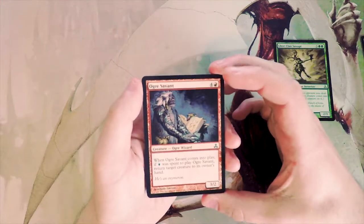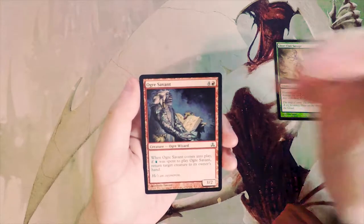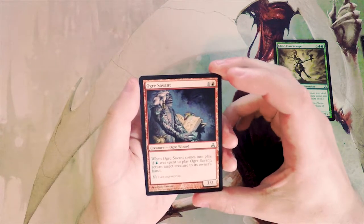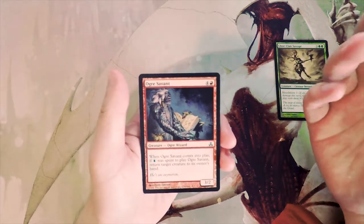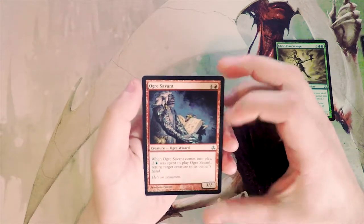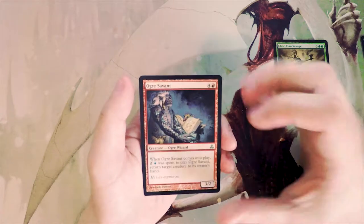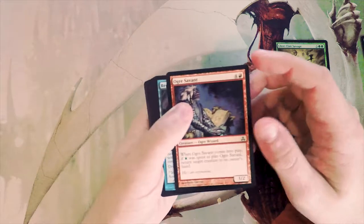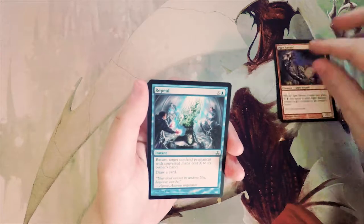Ogre Savant — a three-two for five. When it comes into play, if blue was spent to cast it, return target creature to its owner's hand. This is playing off the guild mechanic — very powerful effect honestly. I kind of like it better than Gore-Clan Savage, though it does commit you to two colors, which isn't ideal. You don't need blue to play it, but it obviously makes it worthwhile.